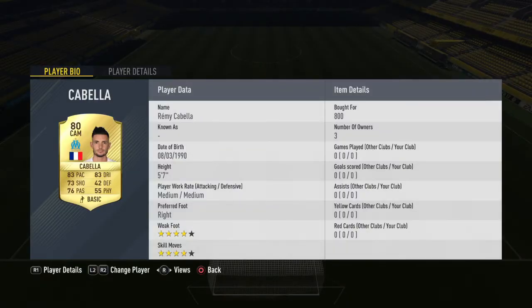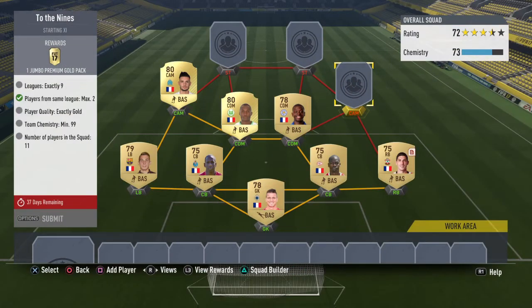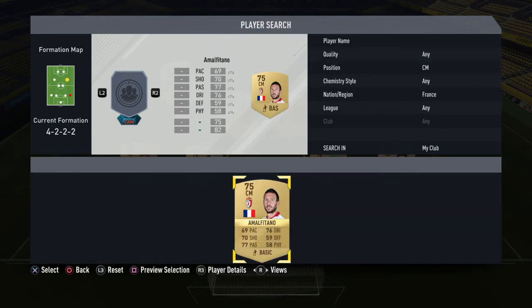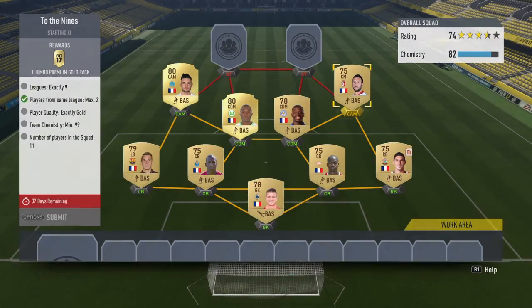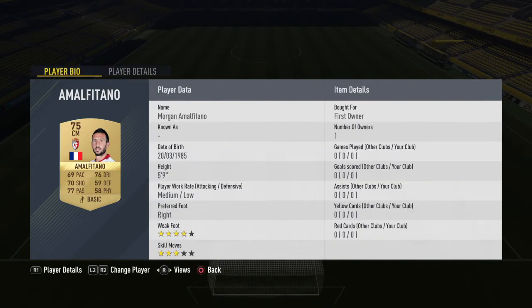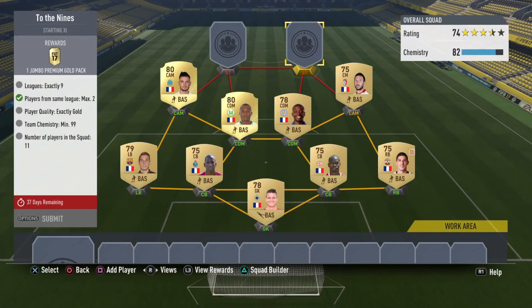Center attacking mid is Capella, a French international — cost me 800 coins. He has four-star skill moves, four-star weak foot, good pace, dribbling, shooting, and passing. The other central French international I'm taking is Sentiment, who plays in Lille in the French league. I'm the first owner and he has a four-star big foot — quite good.